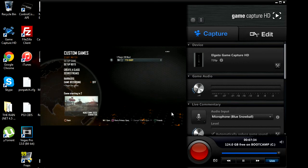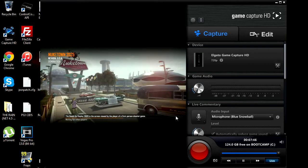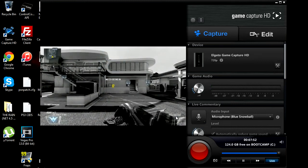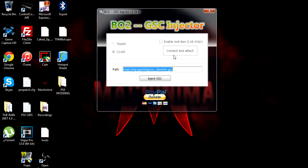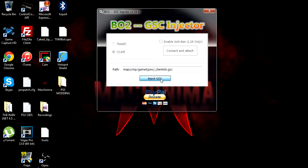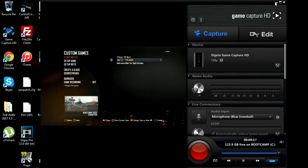It takes a couple of tries, but once you get it, it's all good. When the game starts you're not gonna have it yet, as you can see in the bottom left hand corner and in the kill feed. Just end the game and go back on your PC. I'm in the lobby right now as you guys can see.